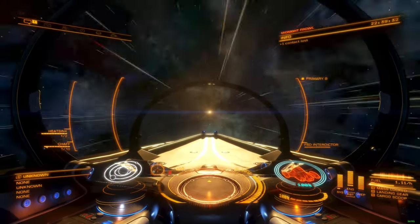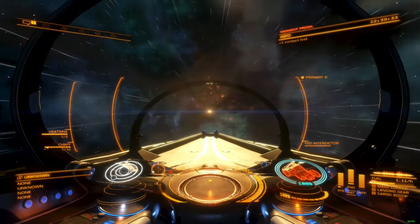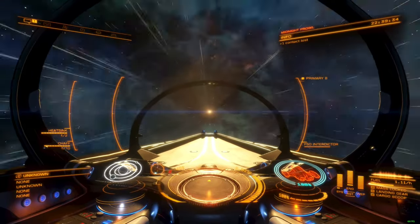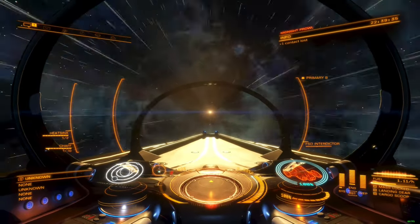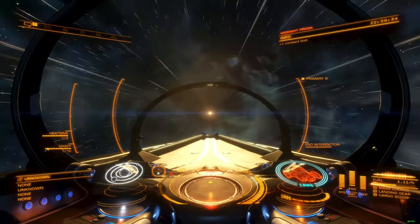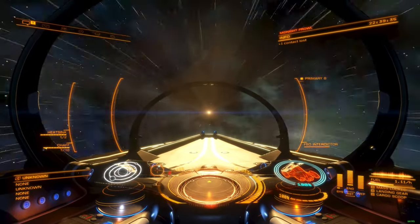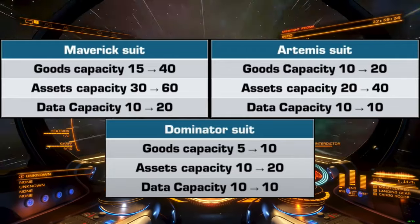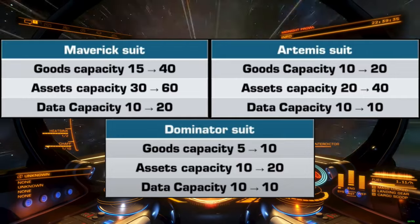Odyssey suit engineering blueprints are being adjusted to reduce the overall materials requirements across the full spectrum of progression. This was an issue I addressed specifically in the Odyssey review a few years back, and constituted the greatest source of frustration I had with the system overall. In addition to long engineer unlock times, collecting a massive trove of ingredients that were often dependent on random generation was impractical to the extreme. Some of the most difficult items to acquire were power regulators that upgrade a suit, and several data samples required to add engineering effects to an already upgraded suit. The base Odyssey suits are also receiving a buff to their carrying capacity, intended to help players get farther away from parked ships and SRVs for longer — another welcome adjustment that was commonly panned following the Odyssey expansion.